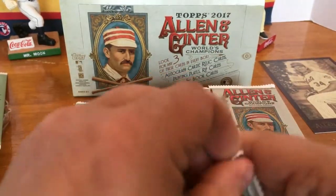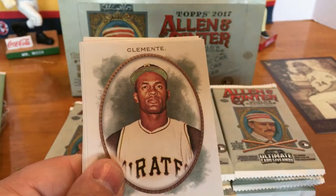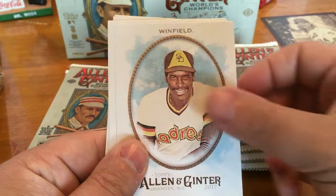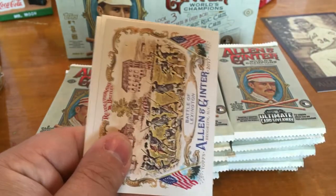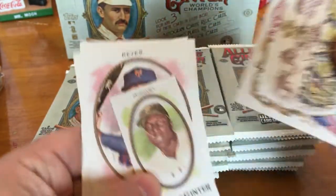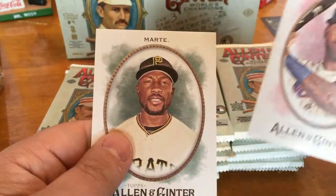Pack number three: we got Ozzie Smith, Roberto Clemente, Dave Winfield, Schneider Johns — Ollie Schneider Johns, professional golfer, interesting. We got a Battle of Lexington Revolutionary Battles card. We got a Willie McCovey mini — that's pretty cool — Jose Reyes, and Starling Marte.